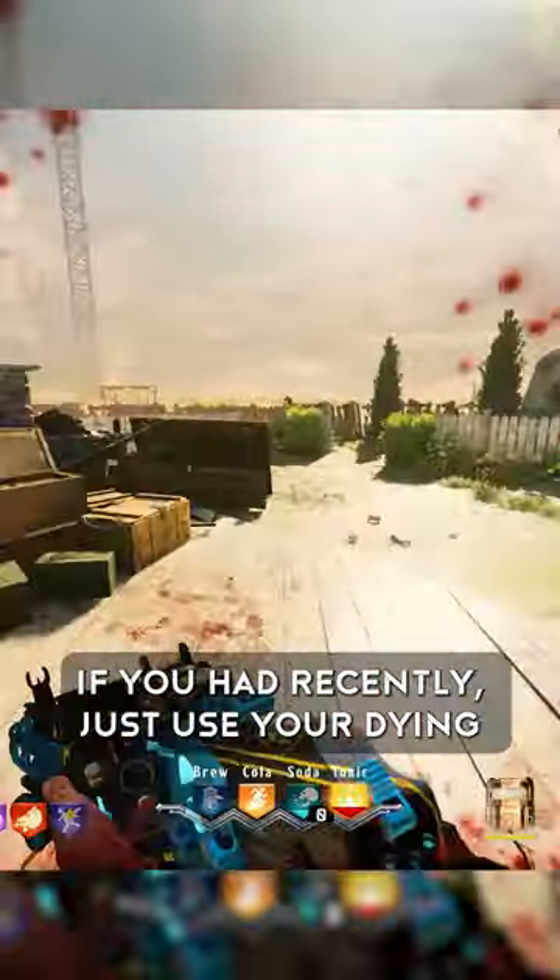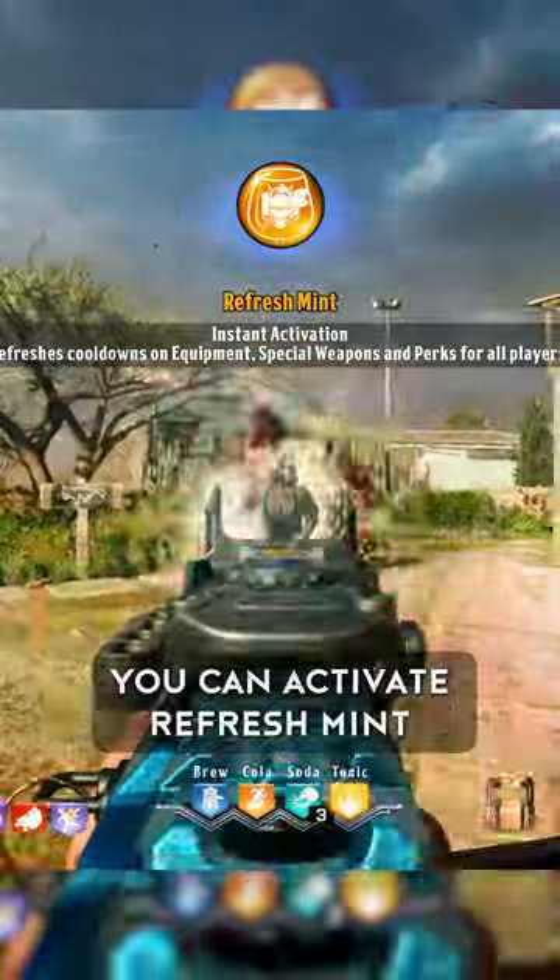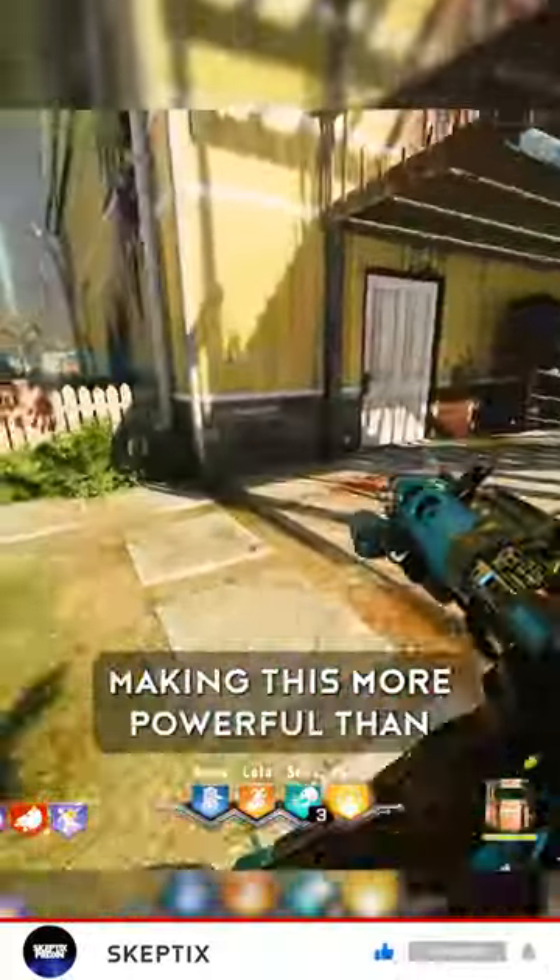If you had recently just used your Dying Wish, Blood Wolf Bite, and your Specialist Weapon all in quick succession, you can activate Refreshment and have it all back ready to use straight away, allowing you to have almost infinite lives and activations of your perks, making this more powerful then.